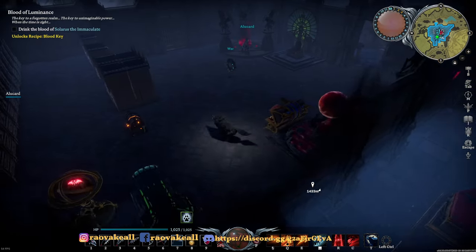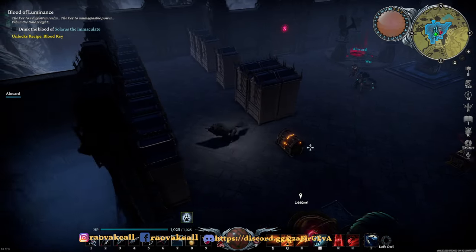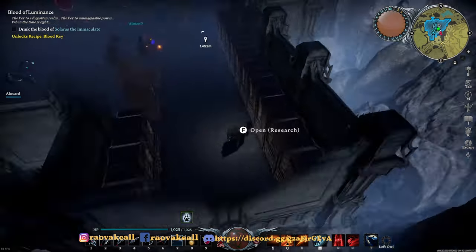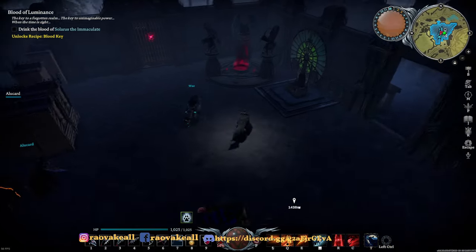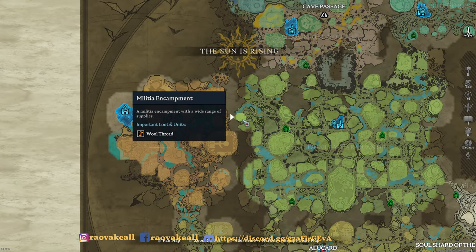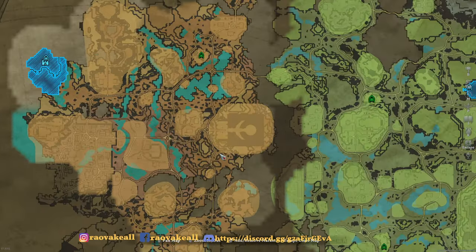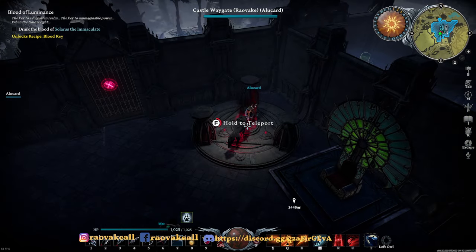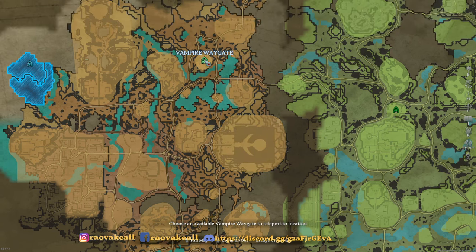Before you teleport somewhere, in this chest here is a Holy Resistance Flask, so just take one. I'm only taking one — we don't wanna lose it. The sun is rising but we'll be in a temple. Getting there will be the trick. The Fortress of Light is where he's at.